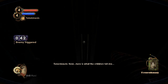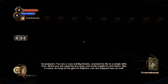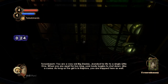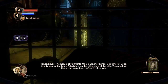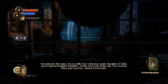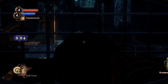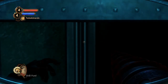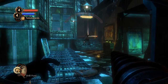Tenenbaum: 'Here is what the children tell me — you are a very old Big Daddy, bonded for life to a single little one. When you are apart for too long, your body begins to shut down like a coma. As long as the girl is in Rapture, you are trapped here as well. The name of your little one is Eleanor Lamb, daughter of Sophia. She is kept at Fontaine Futuristics on the other side of the city. You must go there and save her before it is too late.' Very interesting — not every Big Daddy later on was linked to a single little sister, but we were.